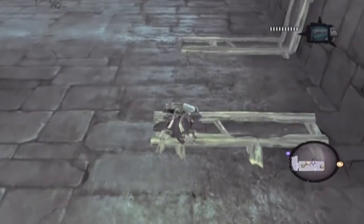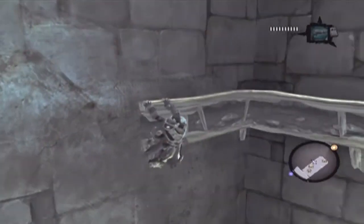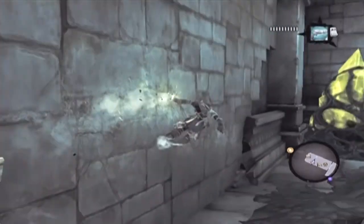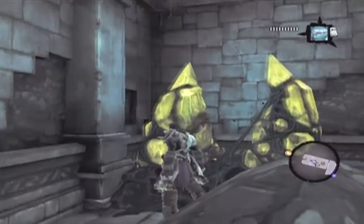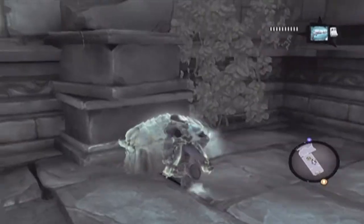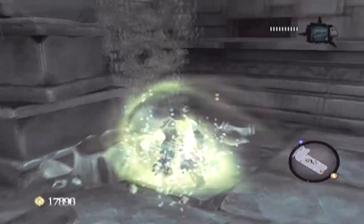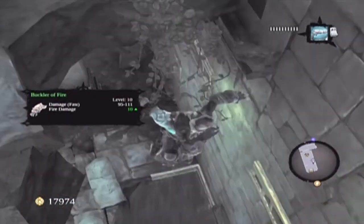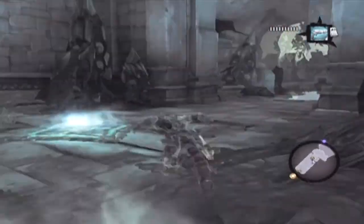I think there might be a chest I can access up here. Let's go ahead and check — it's worth it. Yep, there's a chest over there. Oh, it's just two ways to get to the same place. I'll just go ahead and grab this chest now. I don't know why I didn't get this earlier. Hell no, I don't want that — that's dumb. I didn't land in the water. The pointless-ass water.